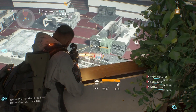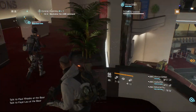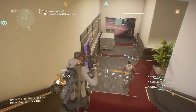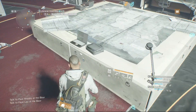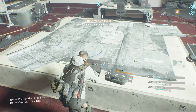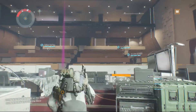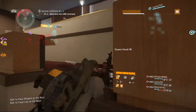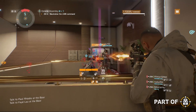Sticking with the idea of Dark Zone vendors, I've heard the idea thrown around of making division tech useful again. It's hardly used anymore and the only thing it's used for is converting into crafted materials. What if we also had to use division tech to buy gear? So let's say a piece of gear costs 17,500 Dark Zone credits and we also had to trade in 12 division tech.